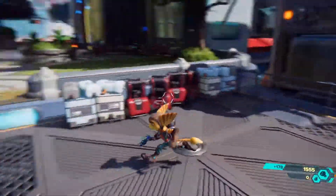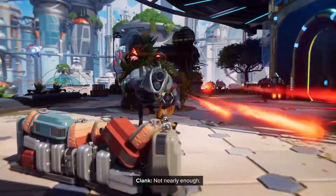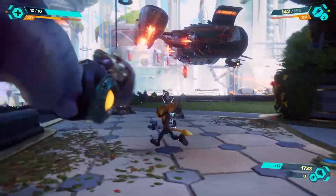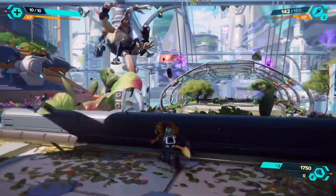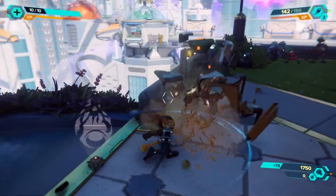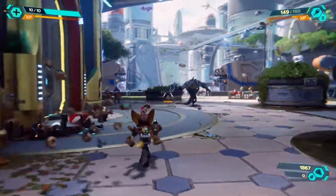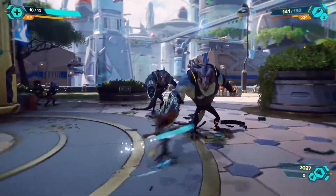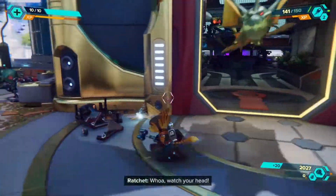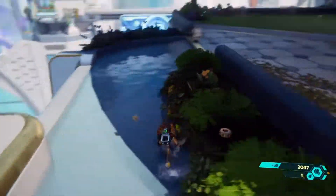Moving on to the story. Ratchet and Clank are going through a parade to celebrate their time as heroes, but then Dr. Nefarious shows up and starts chaos with the Dimensionator, which creates alternate dimensions. You eventually find out there's another Lombax known as Rivet, who lives in a different dimension. Ratchet and Clank get separated, and Clank ends up finding Rivet, who is a little wary of him but does eventually warm up. They embark on a journey to regroup. It's a pretty simple story, but it's still very good.